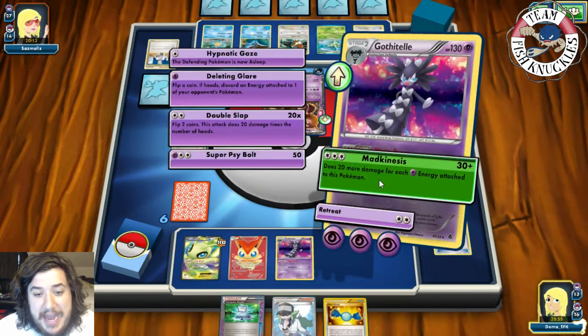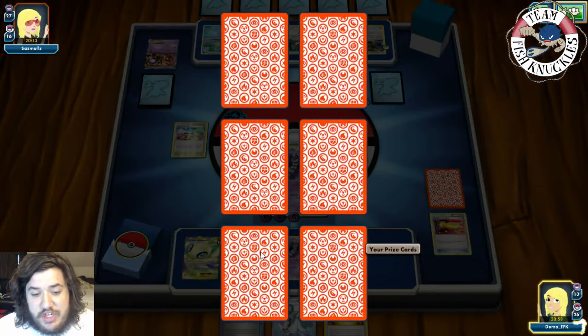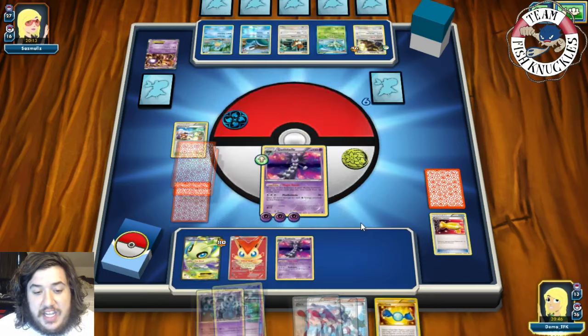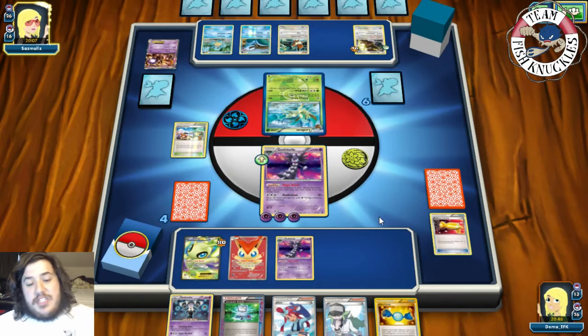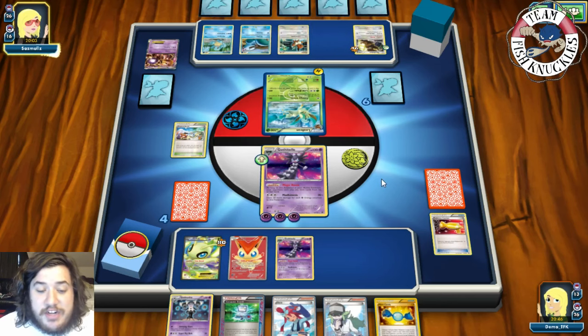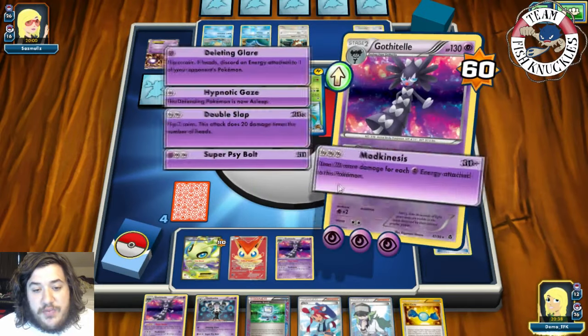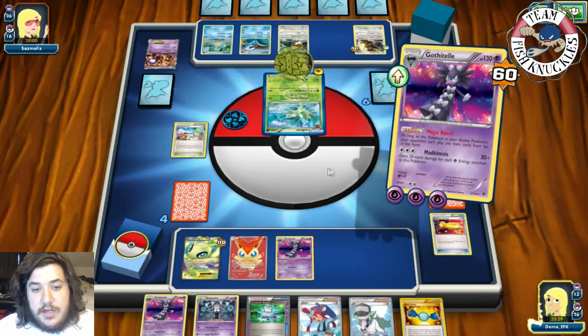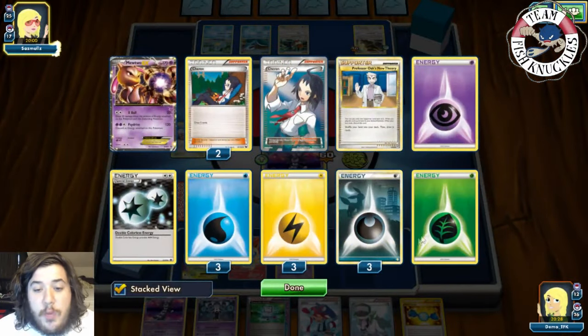We Computer Search — discard Rare Candy — and grab a Psychic energy. We put the Psychic energy in the active and go for Deleting Glare — tails — reflip — heads! Discard the energy one more time. My opponent's turn they'll probably smack us for another 20. There's a Keldeo EX coming down, a Blastoise coming down. If they play Deluge Blastoise that might be a little scary. We get a Psychic energy, so we'll go for Hypnotic Gaze on the Leafeon to put it to sleep so it can't attack.